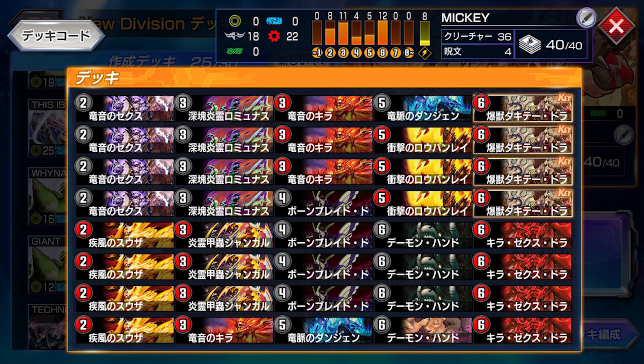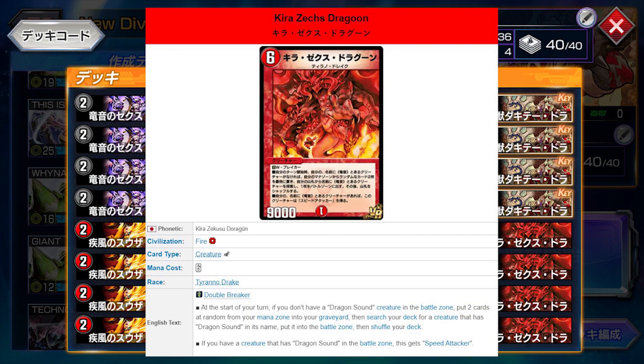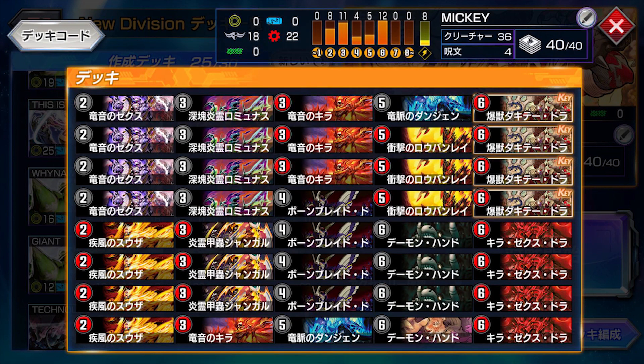We also use cards such as the Dragonsound cards — Zeke's and Kira — which both reduce the cost of the big boy Kira Zeke's Dragoon, who's a 6 mana 9k Speed Attacker Double Breaker. At the start of your turn, if you don't control a Dragonsound card, you can put 2 cards from your mana zone into the graveyard and summon a Dragonsound card from your deck. He can come out as early as turn 4 with Kira's discount ability, so imagine a 4 mana 9k Speed Attacker which also has Double Breaker.